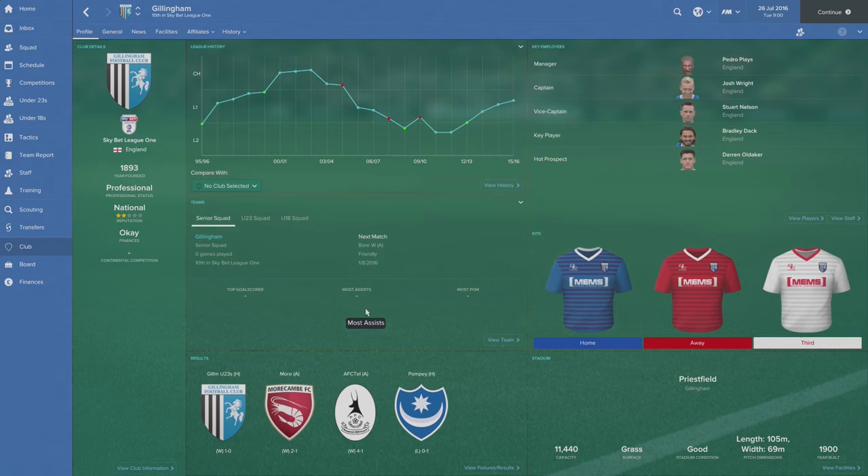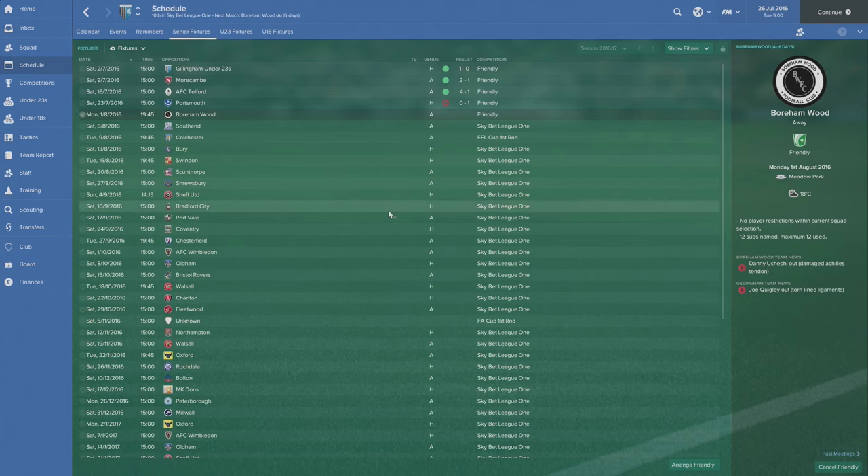Hello guys and welcome to episode 4 of our Football Manager series. Pedro here, excited to have you along with us. We're going to continue with our Gillingham save and we're hoping to start the new season in this episode, looking at the first game of the season when we face off against Southend — a bit of a local rivalry there, so we're looking forward to that.